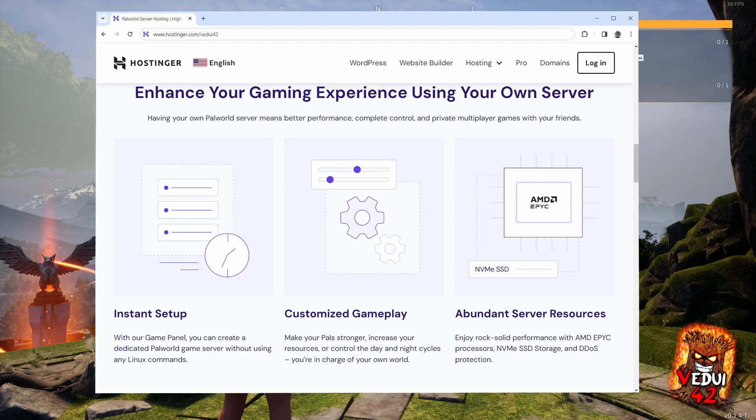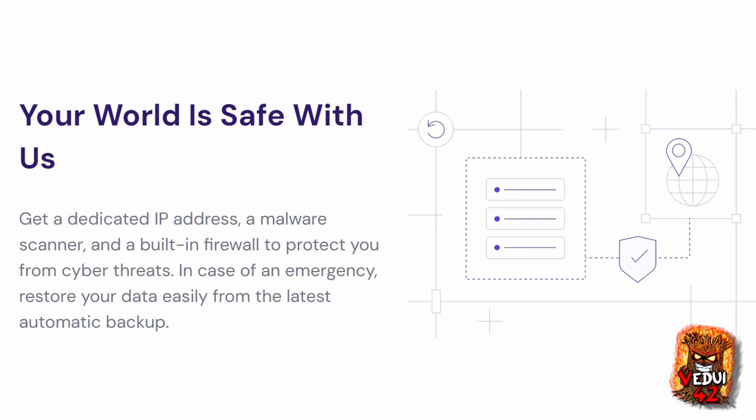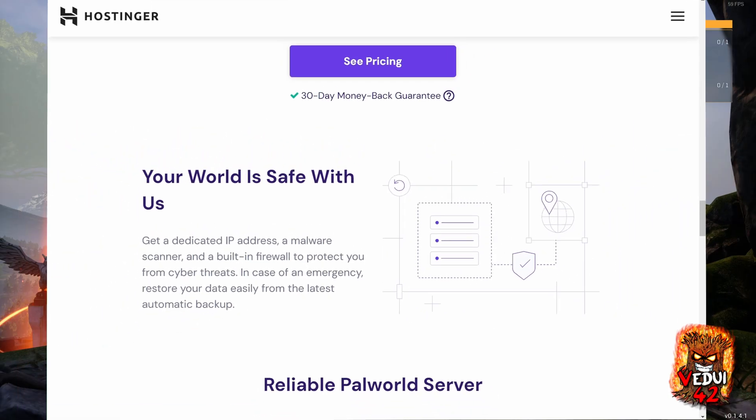Hostinger offers what's called a VPS, a virtual private server. Basically, it's a dedicated assigned virtual server with specified resources that are used by you and only you. On top of this VPS, the Palworld game server is then installed and managed in a very easy-to-use website interface. There are also security provisions such as malware scanner, firewall, and backups to protect you.